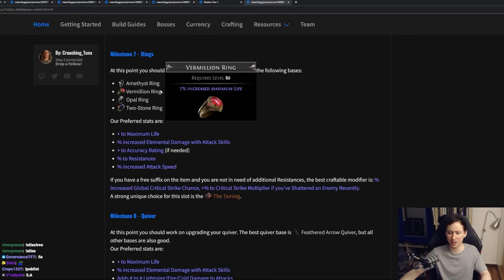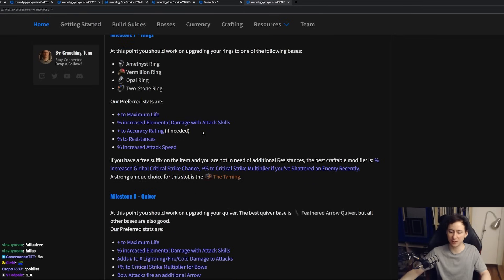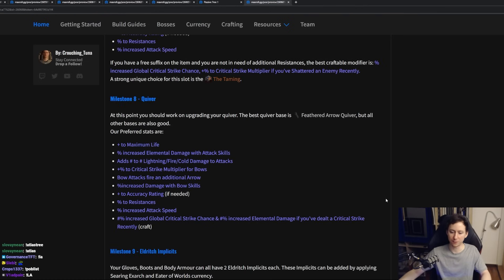For our ring bases, we want to prioritize Vermillion rings, as well as Amethyst rings, Opals, or Two-Stones. The preferred stats are maximum life, flat elemental damage with attack skills, accuracy if you need it, percent resistances or chaos resistance, as well as attack speed. If you have a free suffix or prefix, you can craft percent increased global critical strike chance, critical strike multiplier if you shatter an enemy recently, or minus mana cost of skills as a prefix. For your quiver, you're looking for life, increased elemental damage with attack skills, damage with bows, percent critical strike multiplier, flat added attack damage, bow attacks fire additional arrows, accuracy if needed, as well as some resistances.